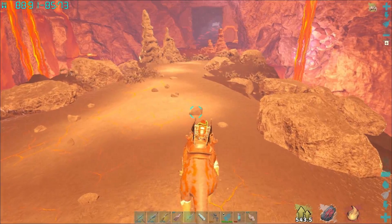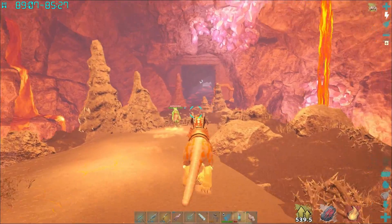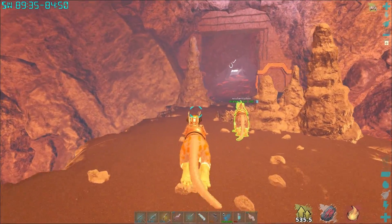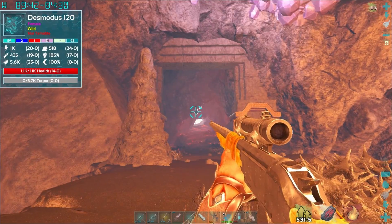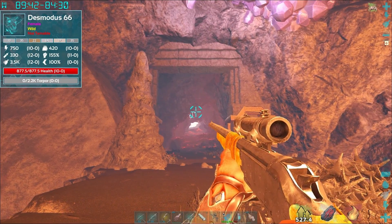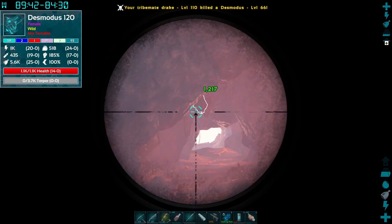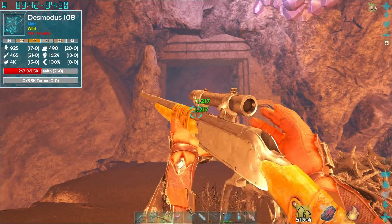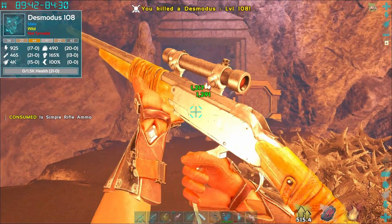Yeah, get out. Right, it's a des — couple of deses. Which one are you going for? I'm going for the one on the right. Did I hit it? It was 108 and 120 — a little more.